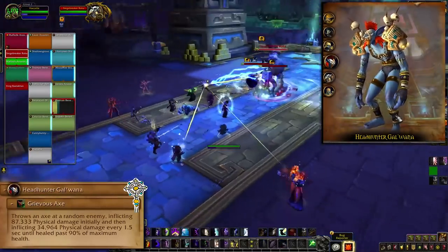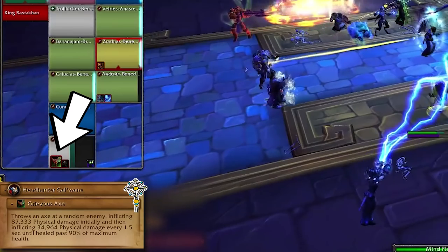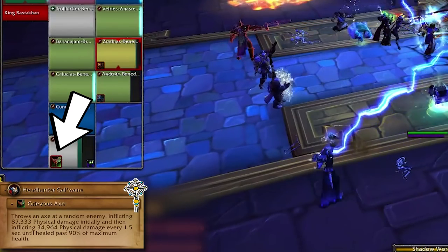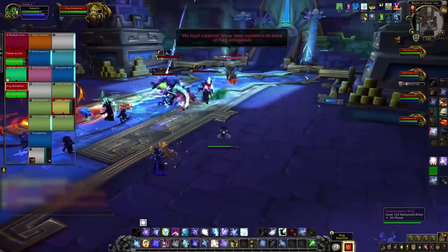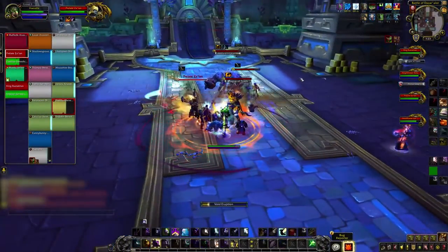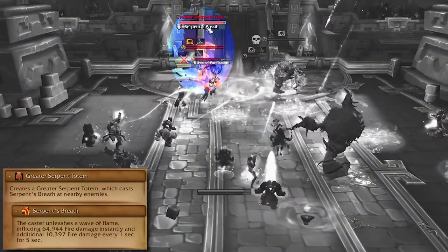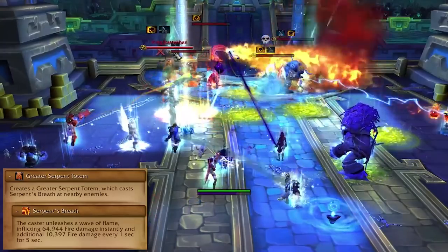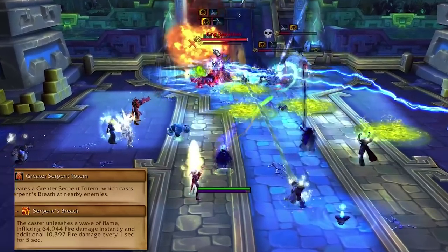On Heroic and higher you also get Headhunter Galwana, who has Grievous Axe. He'll slap a few people with that and it's a pretty heavy bleed. Healers should top the targets above 90% health to take it off, otherwise it doesn't end. You can cleave the adds down together in this phase, but Roka is definitely the toughest one so maybe cleave off of him. The other Heroic upgrade is Rastakhan's Greater Serpent Totem — it'll point at someone nearby and spray some cone fire at them. Dodge the flame if these end up near you, but if Rastakhan's being tanked out in the wilderness these may only affect his tank.